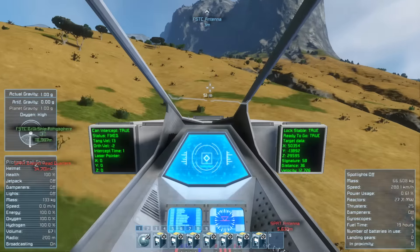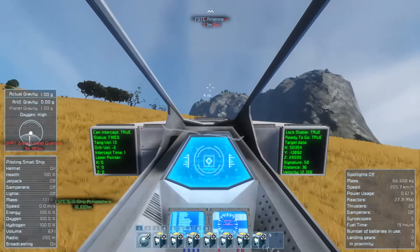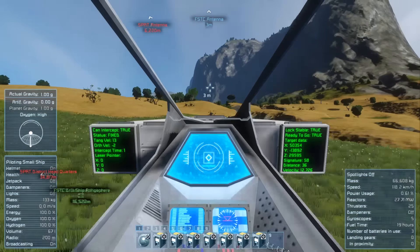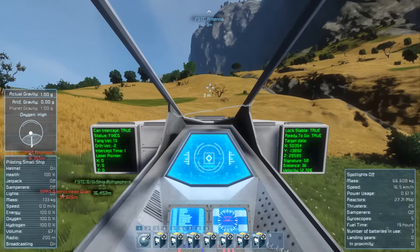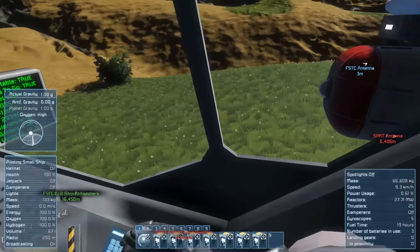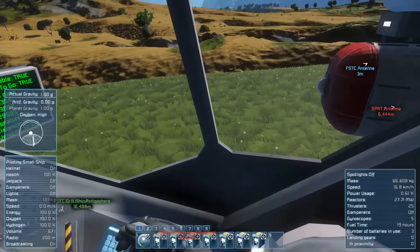I cannot use wheel brakes to stop it. A really bad idea to land a plane on a slope like that. Let's try to use wheel brakes again. Well... I don't believe it — I've landed the plane! But now it slips back down. Screw the plane, I better save my ass.